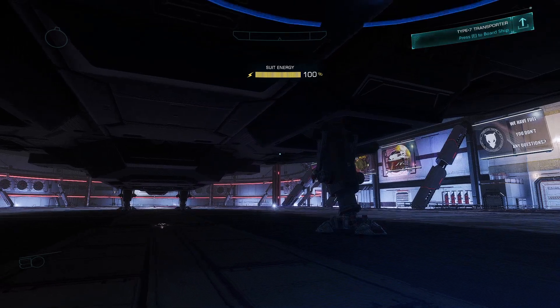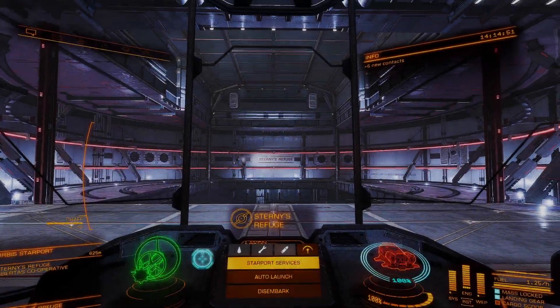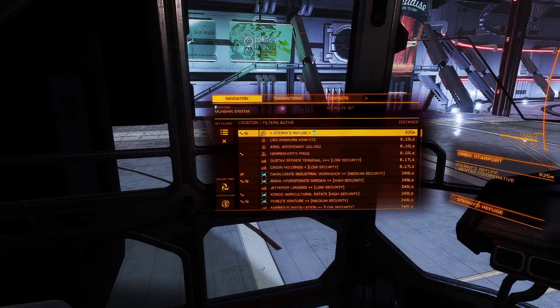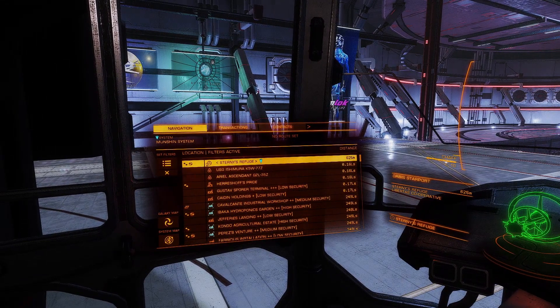You can now board your ship. Once you are on board, you need to be aware of your location such as your current station and planetary system. Knowing where you are at the moment will help you later on when searching for potential trading opportunities.